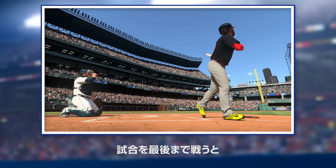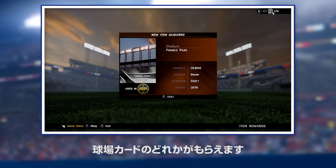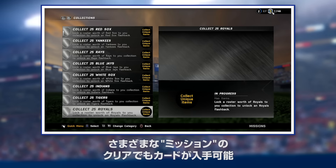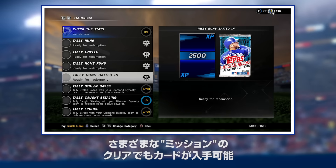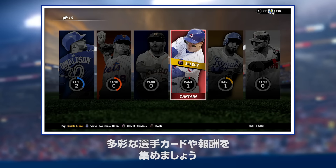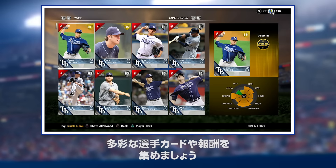Every game you complete will award you either a player, a piece of equipment, or a stadium to add to your inventory. We also have some unique ways to collect items via in-game achievements. Completing missions and aligning yourself with a captain will allow you to work your way towards collecting a wide array of players and rare rewards.